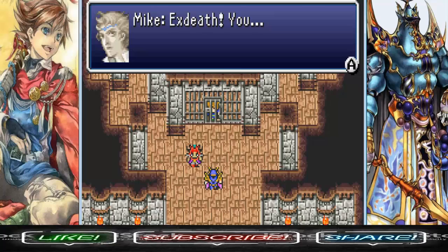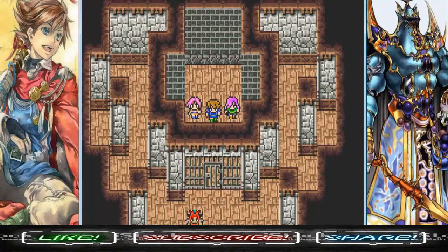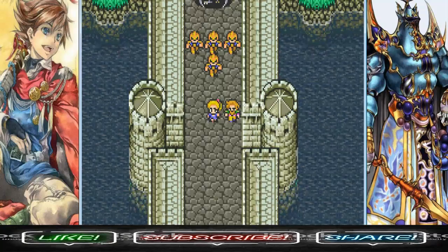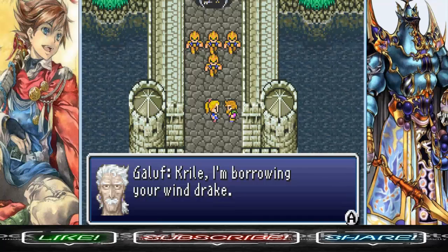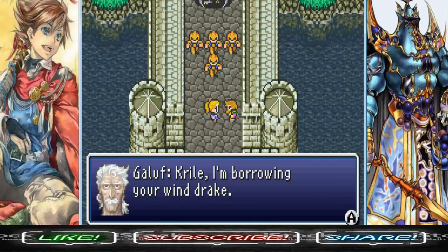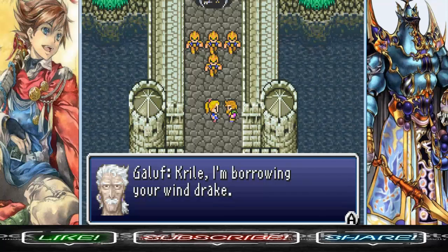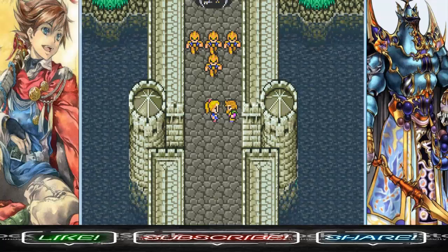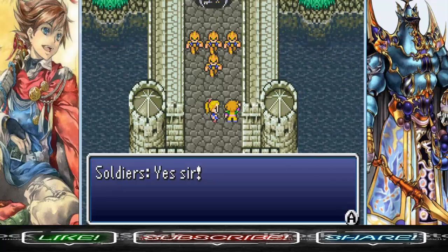Exdeath, you son of a bitch, I'm gonna kick your ass! Exdeath just put Barts in his place. Know your place! Cryo, I'm borrowing your Windrake — Mike and the others need my help! They've got Windrakes in this world too! Release the Windrake! Is Galuf royalty here? He's got his own squad and everything! Galuf got his own Windrake — that's so cool! I wonder how many Windrakes they've got in this world!